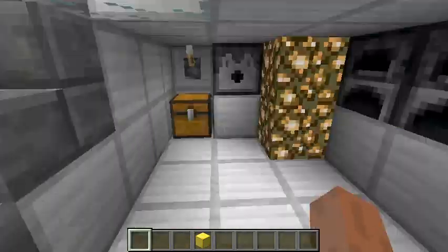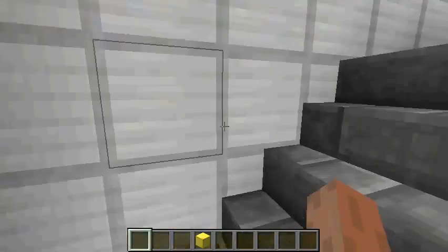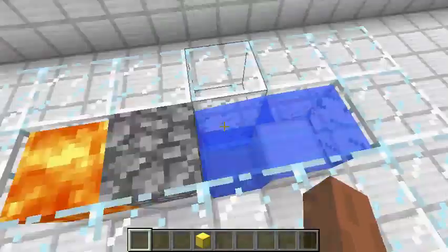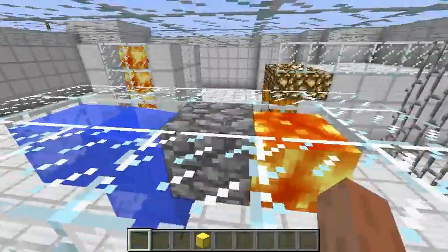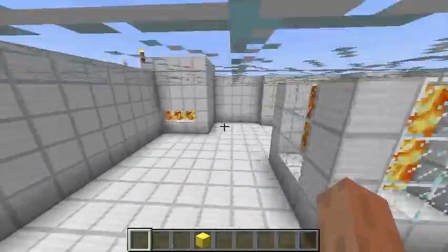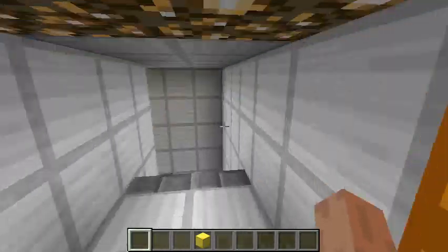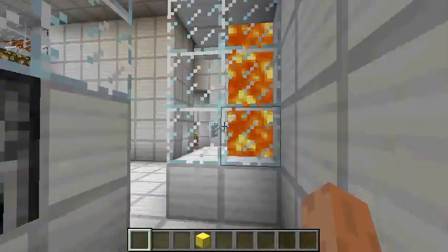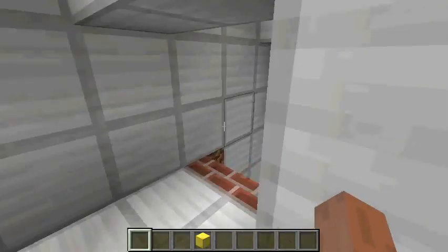Let's go upstairs — we have a cooking machine up here. We didn't really do it that well, but we do have a couple of cobblestone generators here. Those cobblestone generators work pretty nicely. If you need instructions on how to build one, look it up on YouTube or contact us.